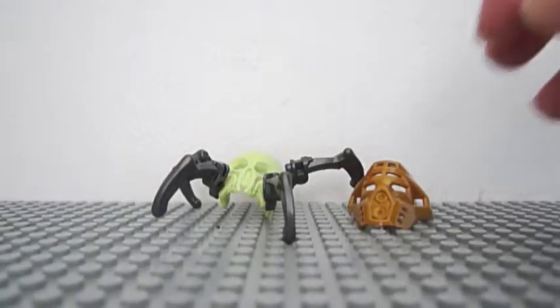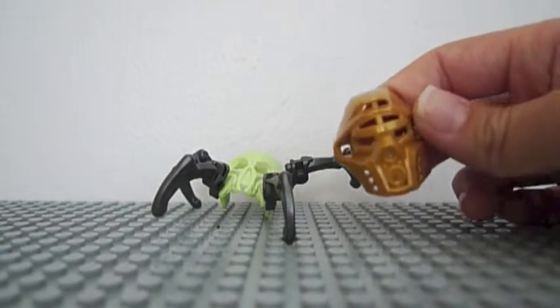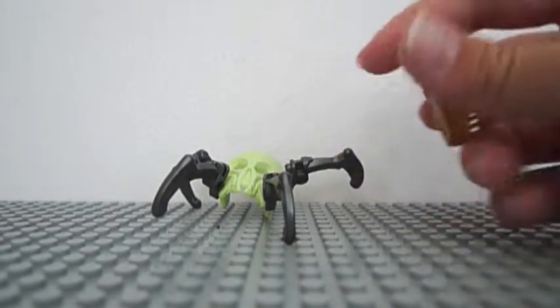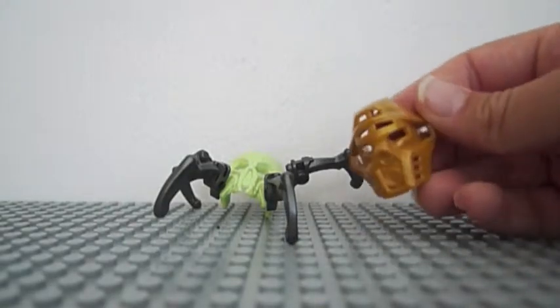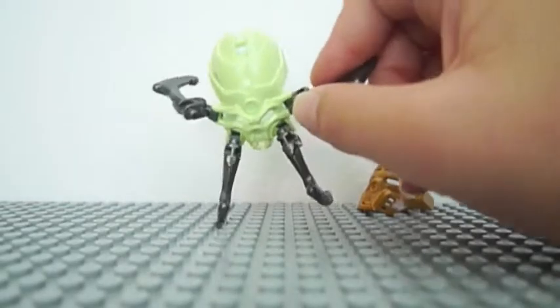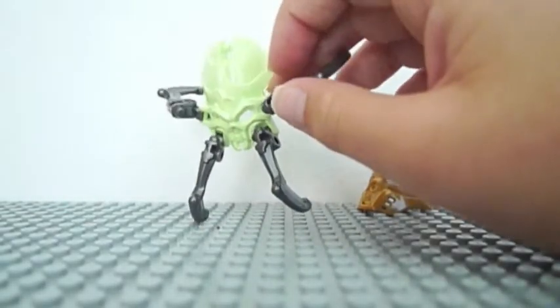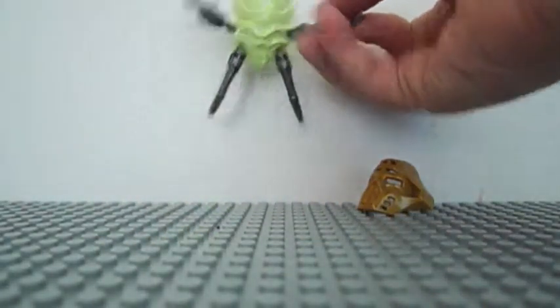Now let's take a look at the skull spiders. This is the spider mask — it's the mask of light for Onua. As you can see, you just attach it onto the head, like all of the new animals. And you've got this coloured skull spider which is very nice. I definitely do like it — it's kind of hard to see, but there you go, you can see that better.